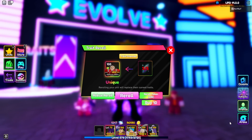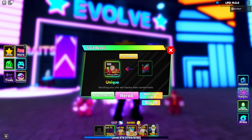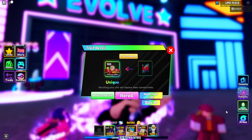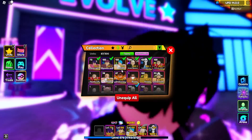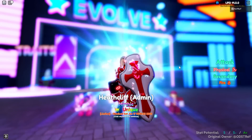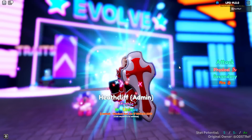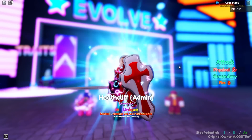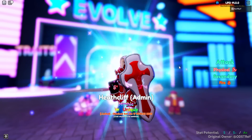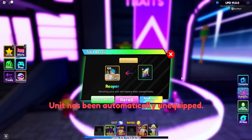I told you — gamblers always quit before their biggest wins. Ray, congratulations! Let me unmute you real quick. Ray, how do you feel about having a unique unit on your account? Yeah, he can't talk. Oh my gosh! And now the showcase isn't over — we gotta go check out what unique Heathcliff can do. Let's go, guys. That was a very expensive video, please like this video. I actually don't have any money left.